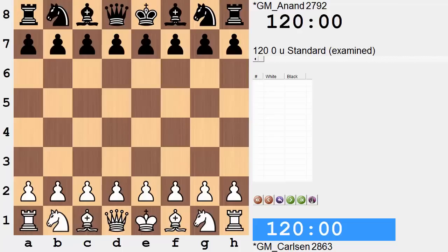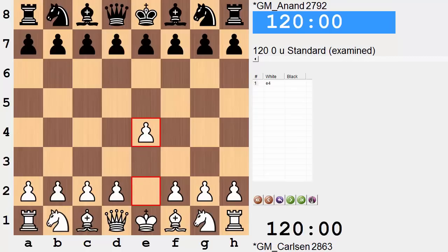Hi everyone, it's Jerry. This is game 6 from the 2014 World Chess Championship match between Magnus Carlsen and Vishy Anand. Going into this round, both players remain level at 2.5 points each. Carlsen with the white pieces opened with e4. So far in this match, it's been an e4 versus d4 battle — every white game by Carlsen he's played e4, and every white game by Anand he's played d4.